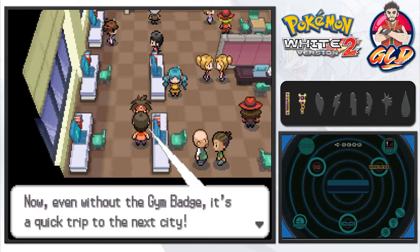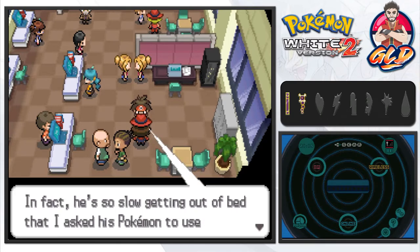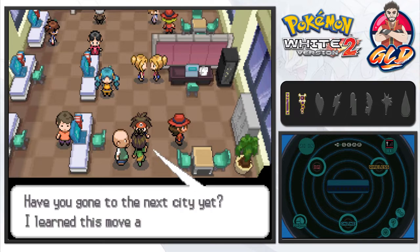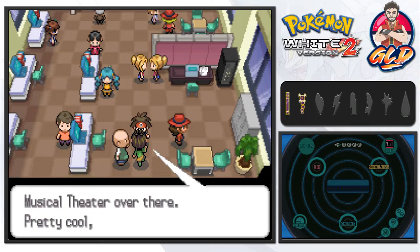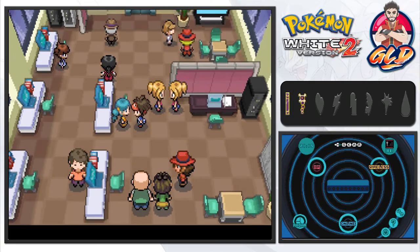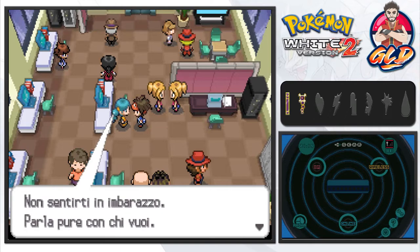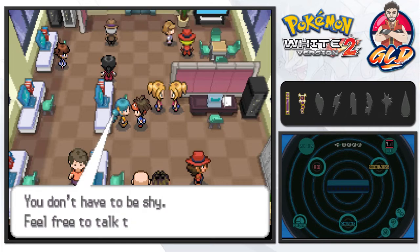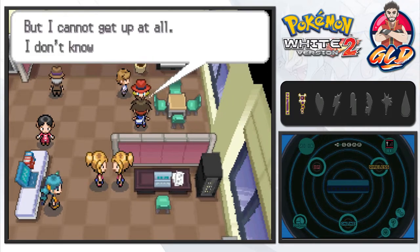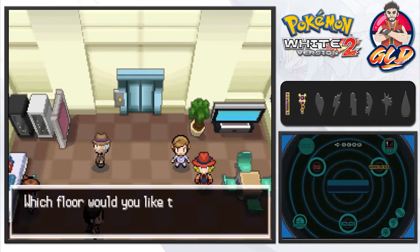One NPC says her boyfriend is slow getting out of bed so she asks his Pokemon to use Wake-Up Slap on him! Another NPC mentions learning a move at the musical theater. Then there's talk about the Castelia Cone, a big commodity around here. We also spot the supermodel Elisa — she's the gym leader. There's nothing else here except a party full of internationals, so let's move on.